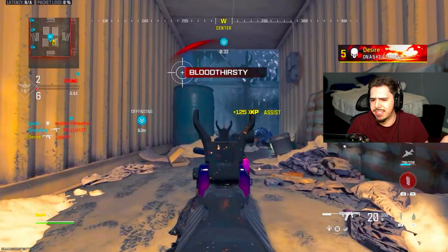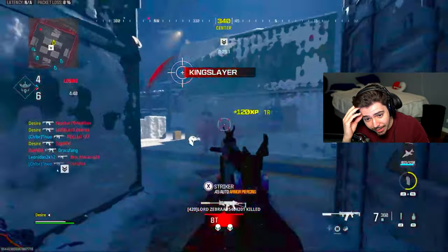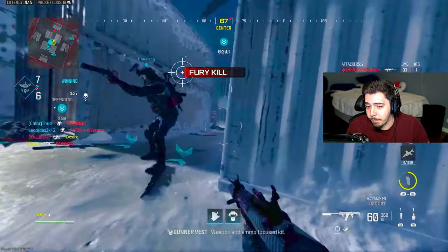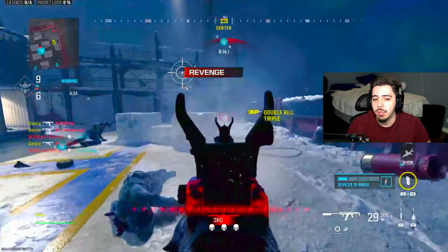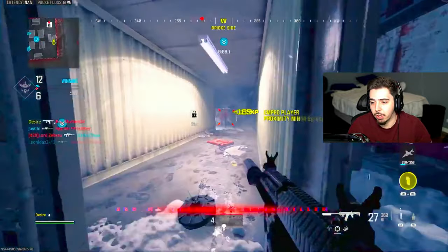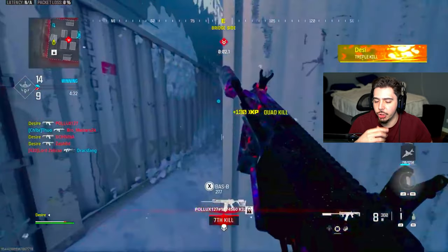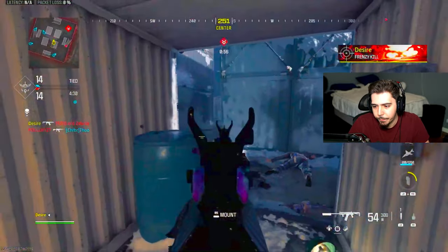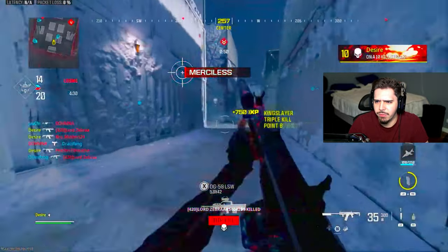He has stim shots on — I wasn't paying attention before. This Haymaker is so dumb, I'm going to try it out. Something interesting is the only kill streak he has on is the VTOL. That's the only thing getting him kills besides his weapon. He has Advanced UAV and an EMP — it's such a deadly combination. You can see where they are, and then the EMP completely disables everything.